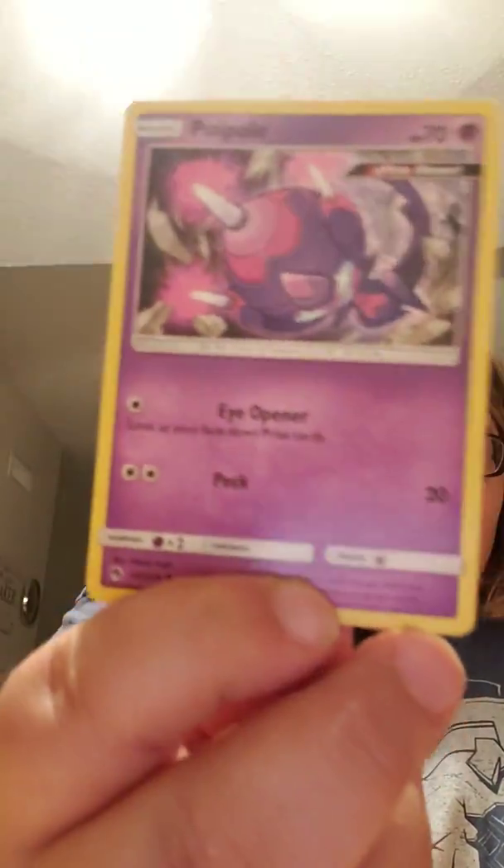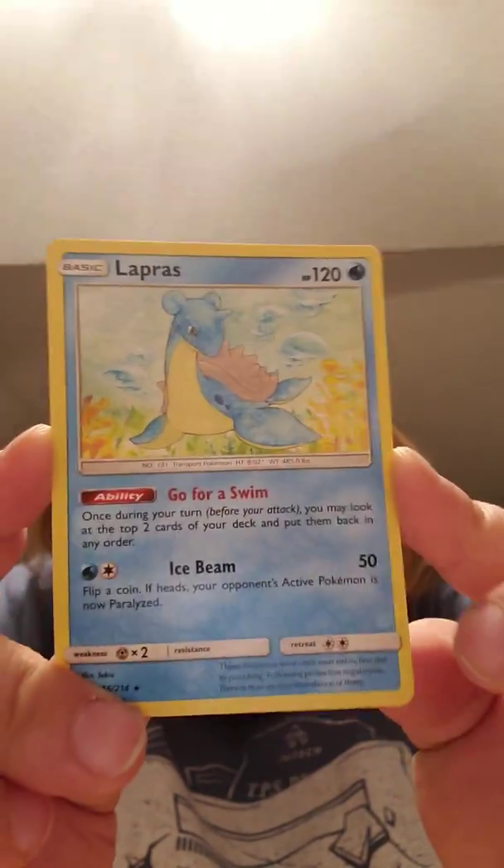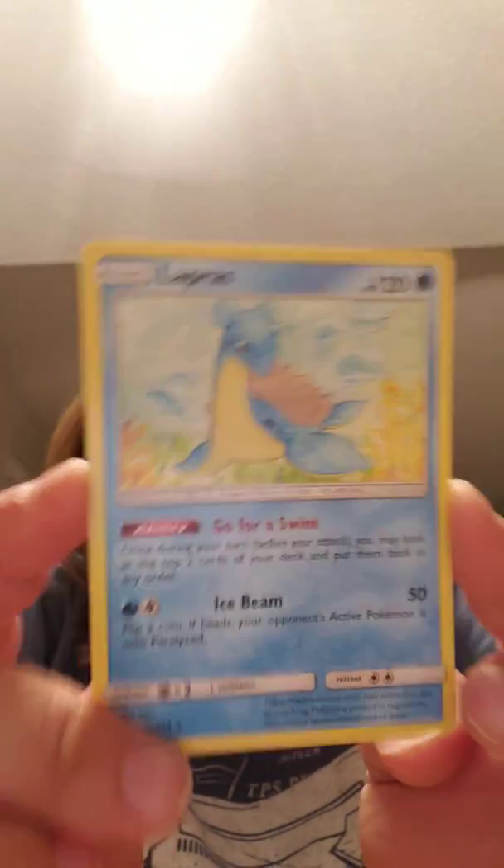Houndoom. Another Wait and See Hammer — and they got an ultra beast Nihilego! I will pick up all my cards when I'm done, don't worry. A Alolan Vulpix, an Energy, and a Lapras. Lapras is an amazing Pokemon — it's so iconic.